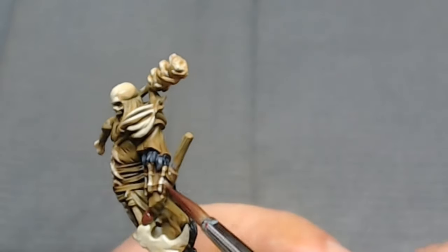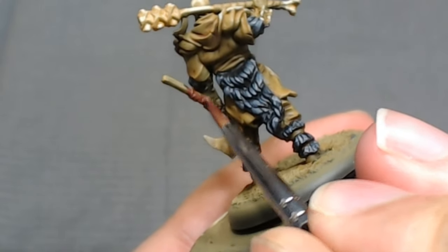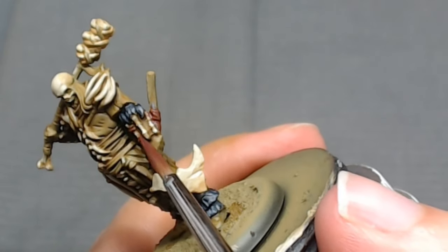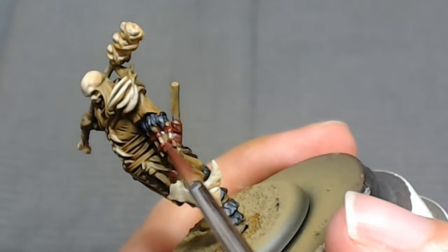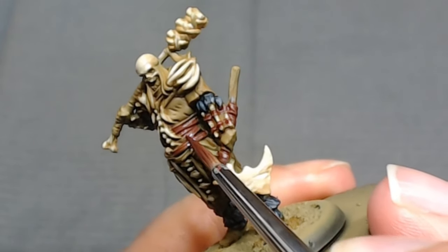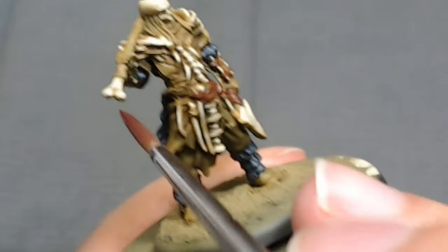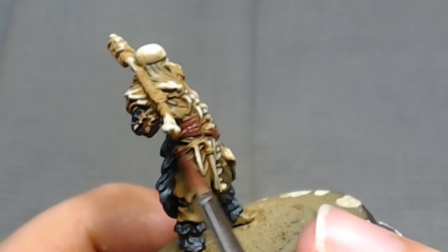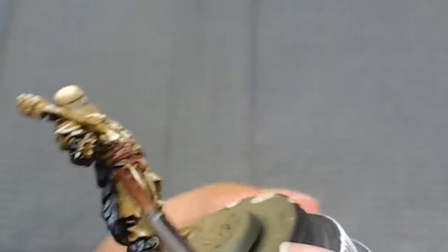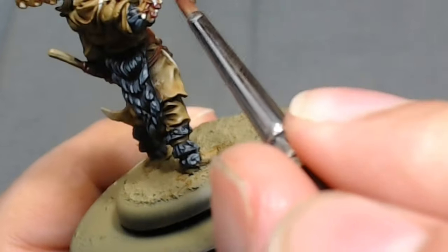A lot of the color on this model is very similar — brownish green and brown from the bones, with a few leather pieces. So I decided to bring a little more visual interest by painting a lot of the leather straps with a brown-dark red mix. For that I used Marion Brown from Vallejo Game Color mixed with one of my favorite reds, Clotted Red from Reaper. He kind of looks like a death-metal Keebler elf, but I think contrasting colors help break up the model and make them stand out — that's what we're going for with this reddish-brown mix.